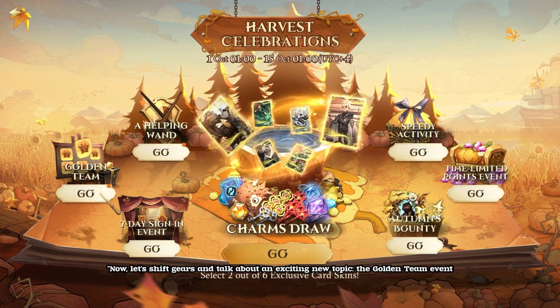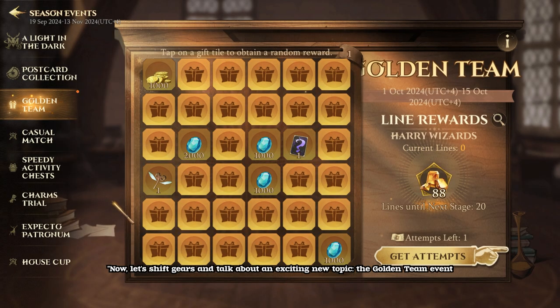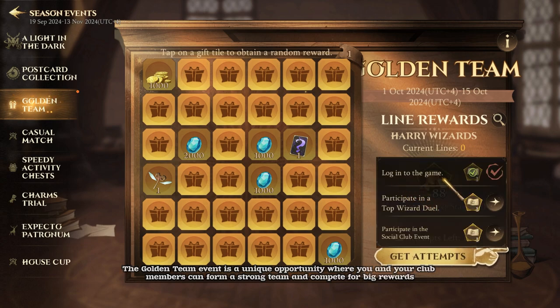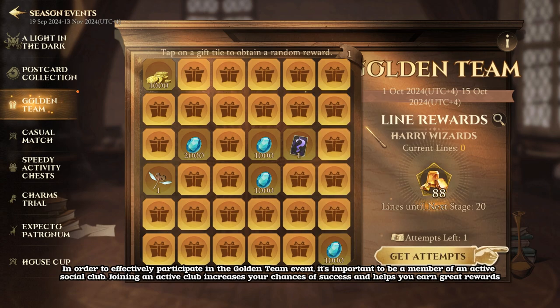Now let's shift gears and talk about an exciting new topic, the Golden Team Event. The Golden Team Event is a unique opportunity where you and your club members can form a strong team and compete for big rewards. In order to effectively participate, it's important to be a member of an active social club, as joining one increases your chances of success and helps you earn great rewards.